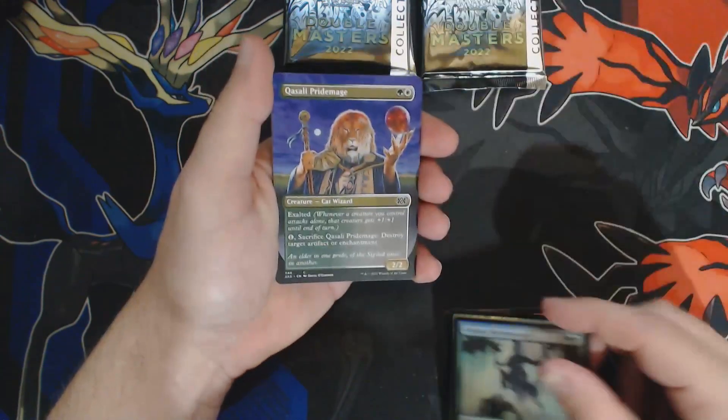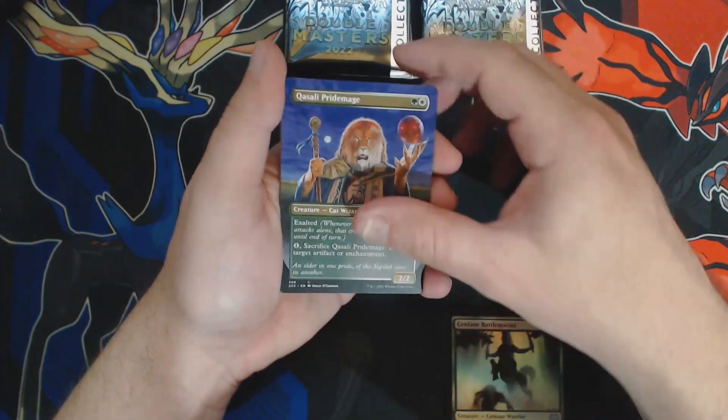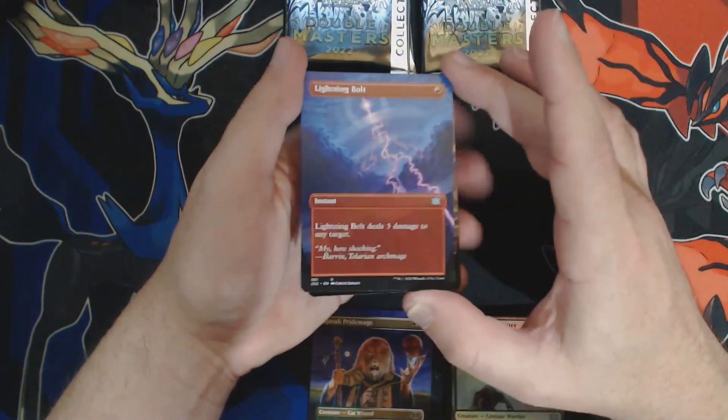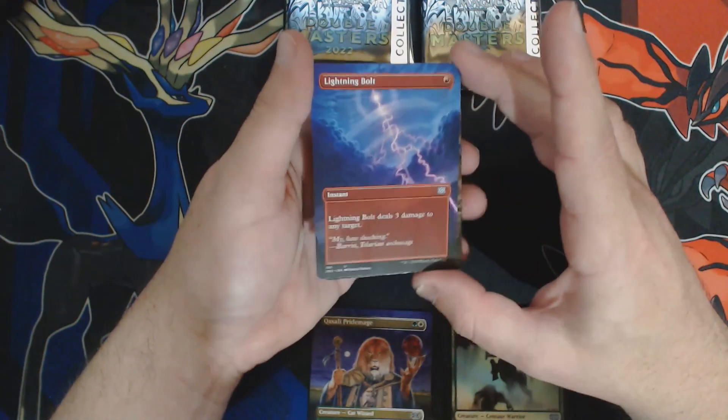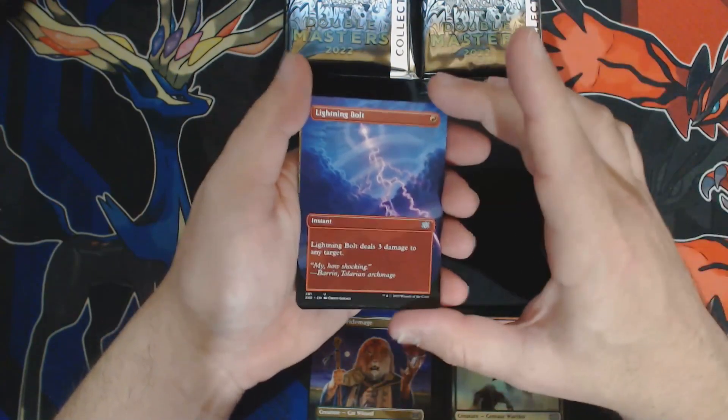We get two borderless commons or uncommons, like this Pride Mage, which has got great art, or this Lightning Bolt, which just is the best Lightning Bolt art I've ever seen. And then we get two common or uncommon borderless foils. Let's see what we get.